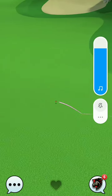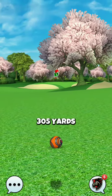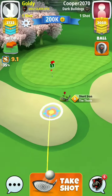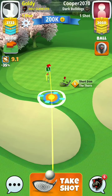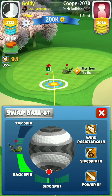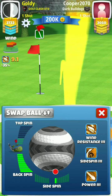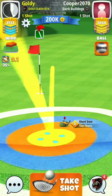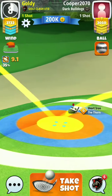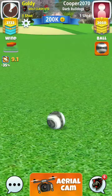Now we have a thorn shot here. I am taking plus 10 percent extra — remember that, plus 10 percent. 9.1 — check it out, this is minimum, this is medium, and that's maximum. We are going to play medium. 4.3 — I took 4.5.